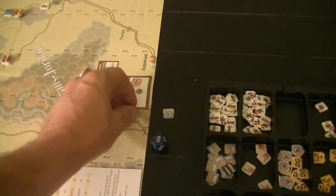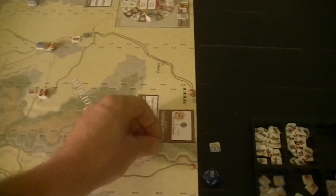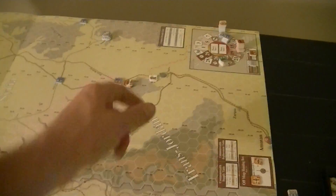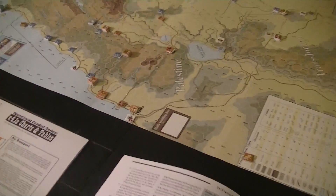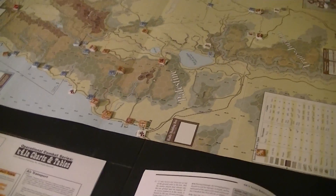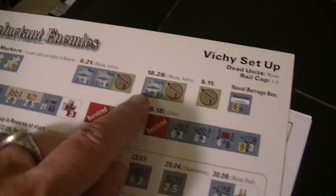One thing I did want to do is move my fighters. I have two choices of air bases - I want to get them on map so that they can protect things. I have one over here out in kind of clear terrain and then here protecting my units going up the coast. I'm gonna protect the coastal units. Because I'm in range I don't go inactive. The French have a more powerful air force at the beginning I think - they have a couple of fighters and only one attack bomber.